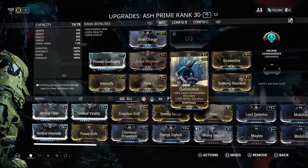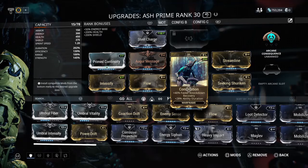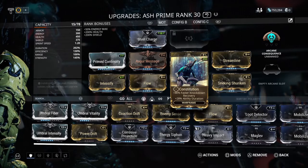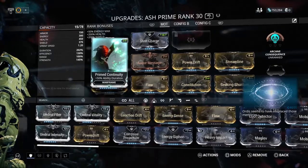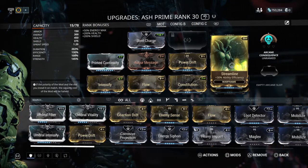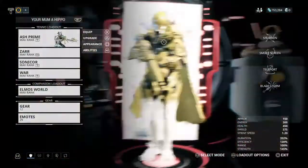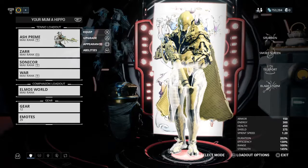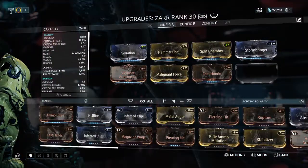I have as much duration as I can currently get. Something funny is that I traded Constitution and Narrow Minded — I had Narrow Minded unupgraded, so I gave it away and kept Constitution. Constitution was in the Alerts recently, so I picked it up and got as much duration as I can. My Prime Continuity is level 9 out of 10. I have Streamline for more ability efficiency to spam shurikens everywhere — same with Flow. I also recently got another augment — the Pilfering Swarm augment for Hydroid.